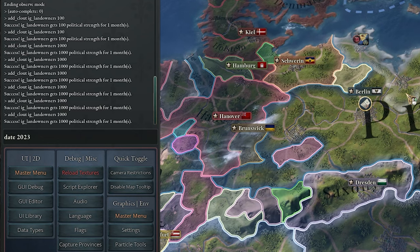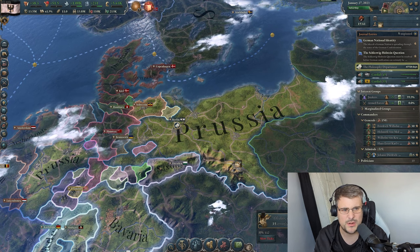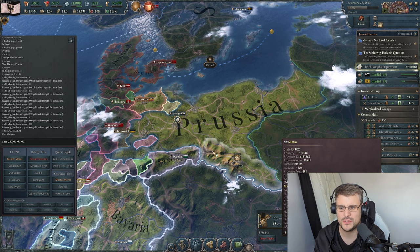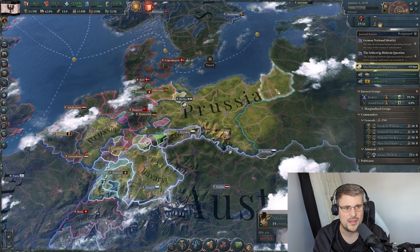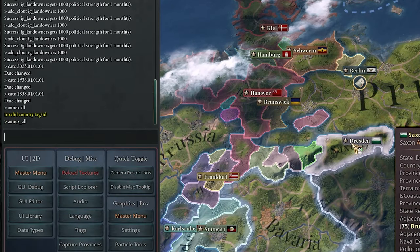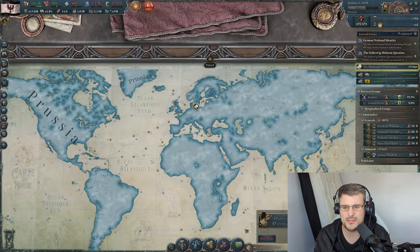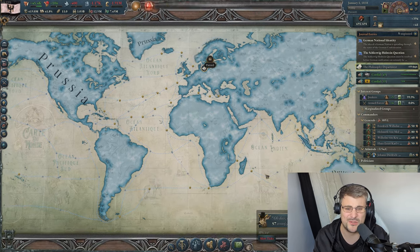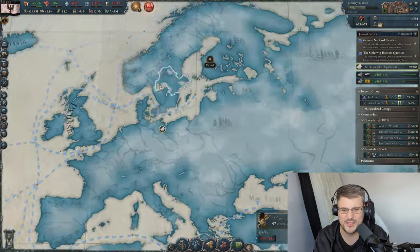Ever wanted time travel? Use the 'date' command: 'date 2023.01.01' — this may cause the game to crash — hit Enter, welcome to 2023. You can change it back: '1838' and we're at the start. However I have broken the game — it will no longer progress in time. Then there's 'anex_all' — the game pauses... and Prussia has conquered the entire world. Would be nice to form Germany, but the game won't progress since I broke the date.